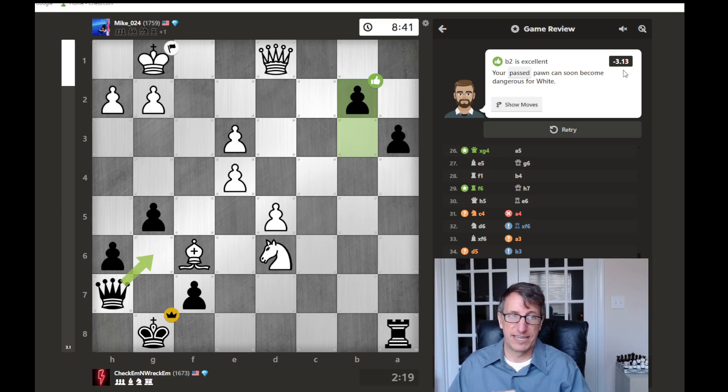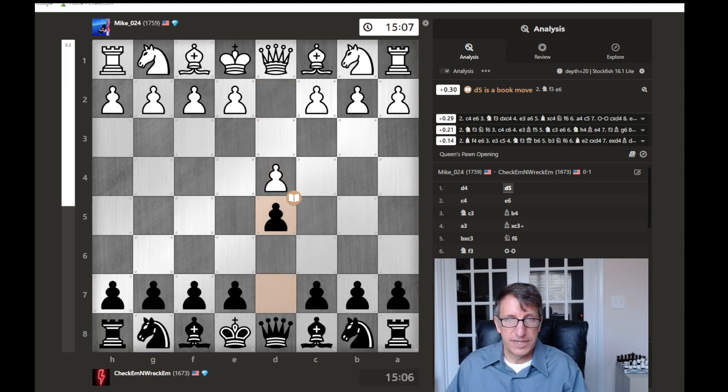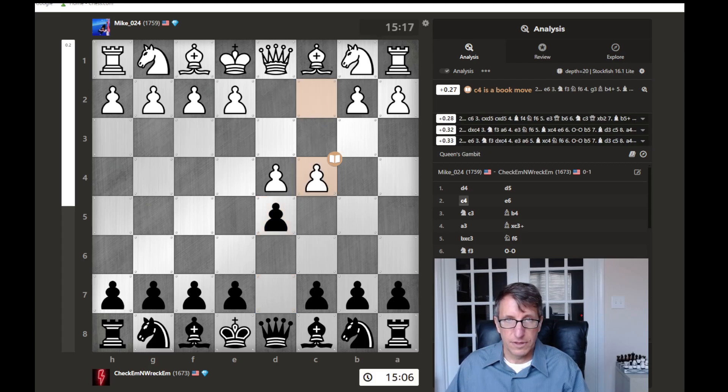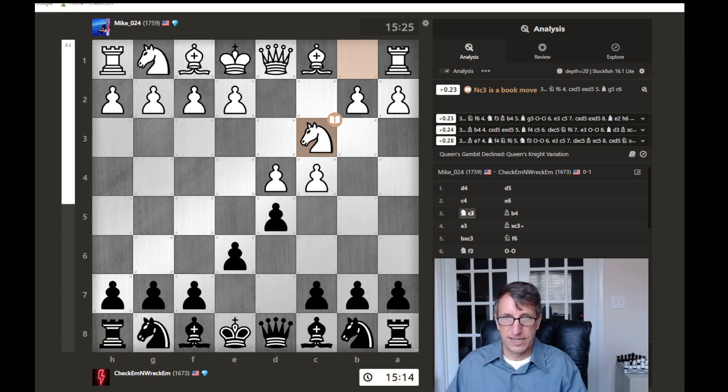It says I'm ahead by the equivalent of three pawns worth of material, even though they are ahead by plus one in material. Let's look at the analysis from the beginning. We have d4, d5, then the Queen's Gambit here. Normal Queen's Gambit move - they attack your central pawn with a flank pawn, you just guard it with your central pawn. That way if they capture, you capture - they have the half-open C file and you would have a half-open E file. They just develop the knight behind the C pawn, putting more pressure on the D5 pawn.